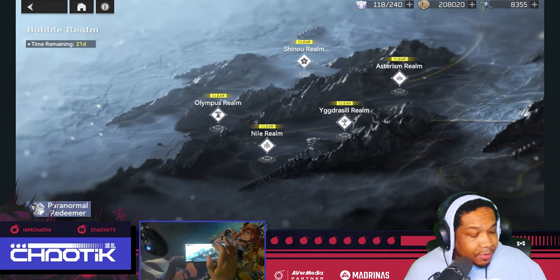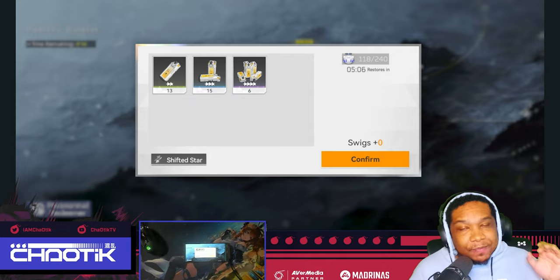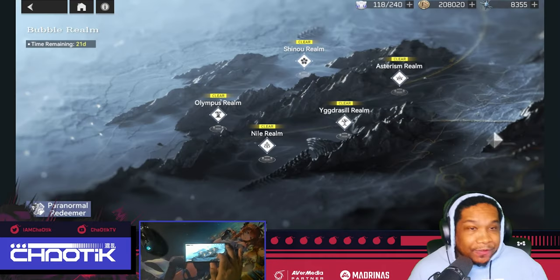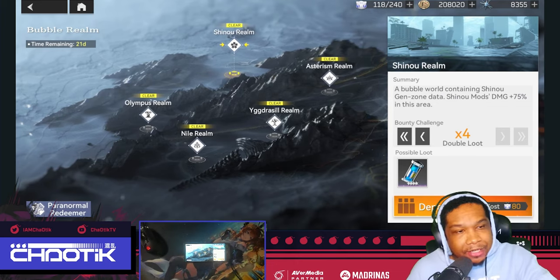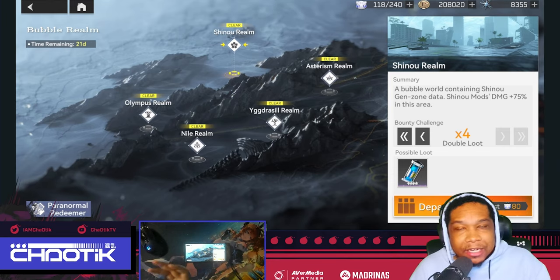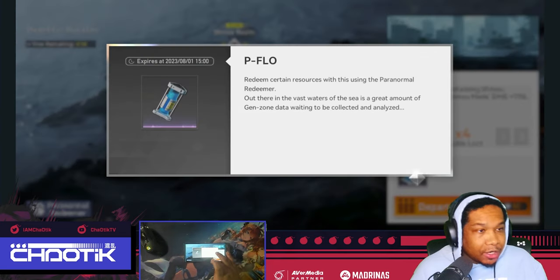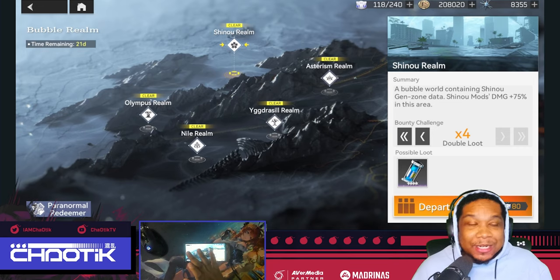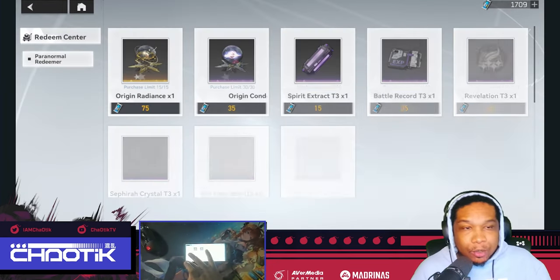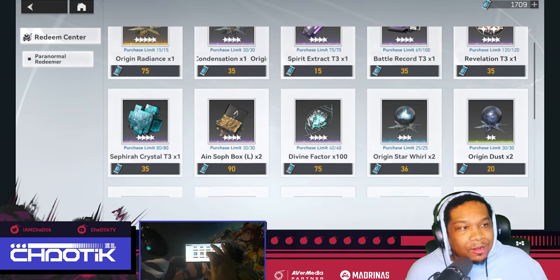I did tell you in a livestream — if you guys watch me live here on YouTube — to save as much stamina as possible for events like this. So if you go ahead and click one of these sections, it doesn't really matter where. You can go ahead and farm them just like you'd farm any other resource farm, and you want to grind for P-Flow. You want to grind as much as possible because in this Paranormal Redeemer Shop, you can see all of these materials.